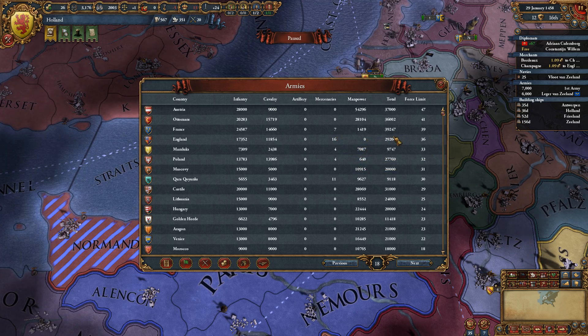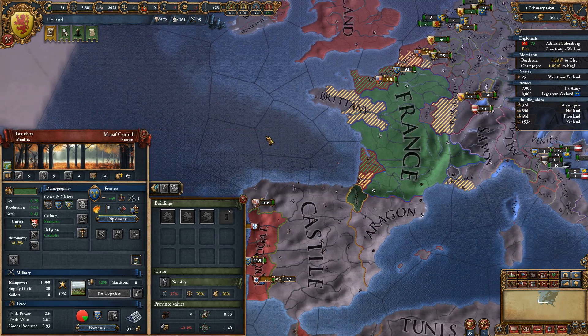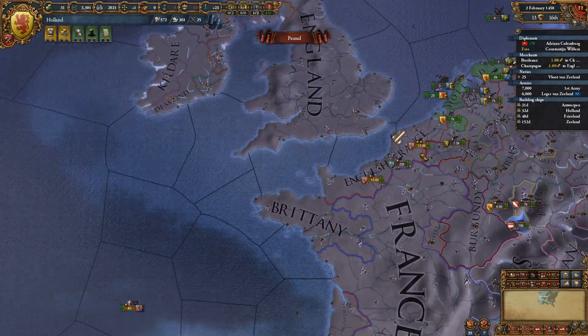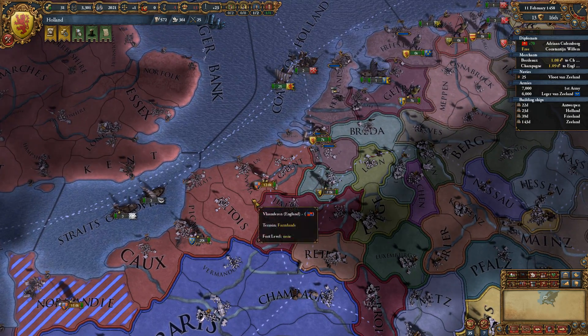You have 40,000 troops against their 30,000. Where's your other stack? I only see 20. What are you doing down in Portugal, France? No! The way you win the war is you siege down England first, then you worry about his allies. At least when he's got 35,000 troops, you dummy!